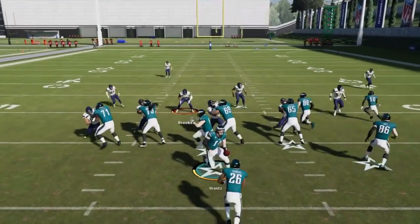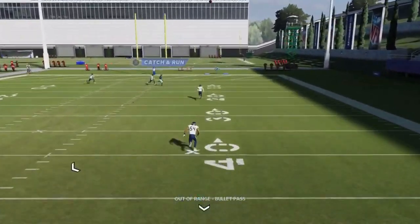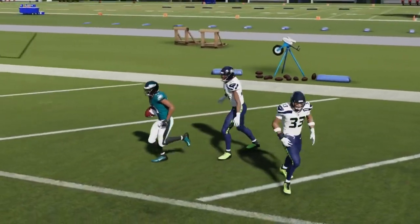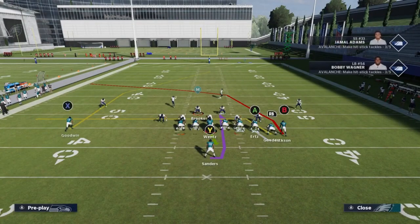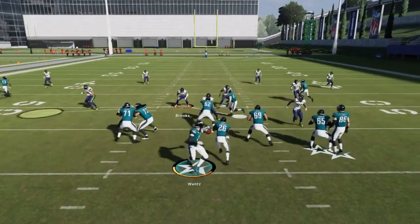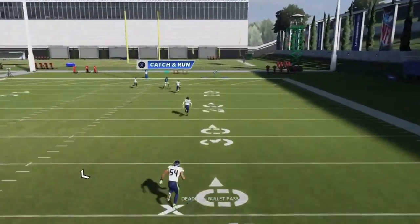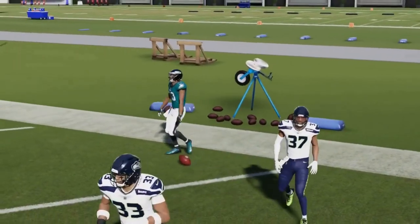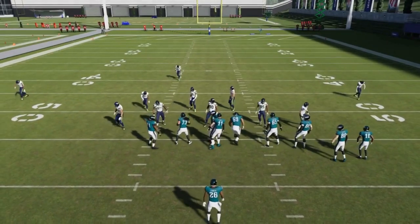Next up we got the Close PA Cross. Against cover one or cover three, it's a one play touchdown — just wait for the X route to cross. It's still a good play even if you don't get the separation you're expecting, because it still beats the safety. Against cover four it's essentially the same thing with no real adjustment needed.